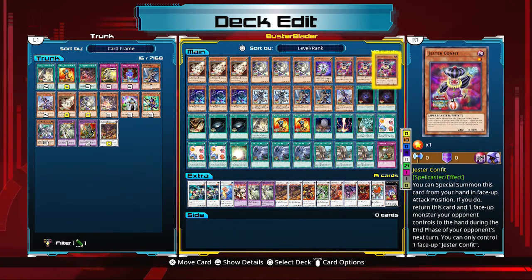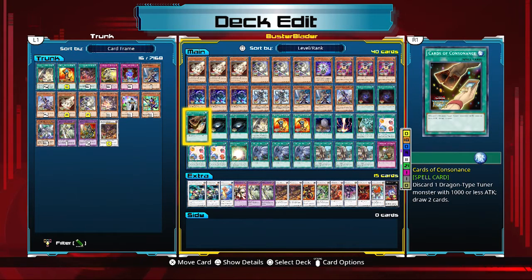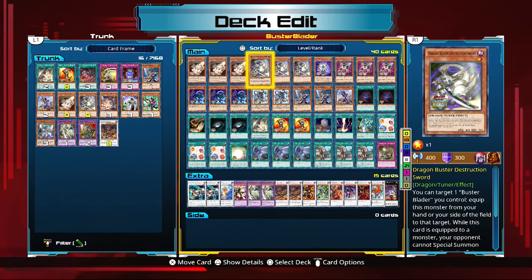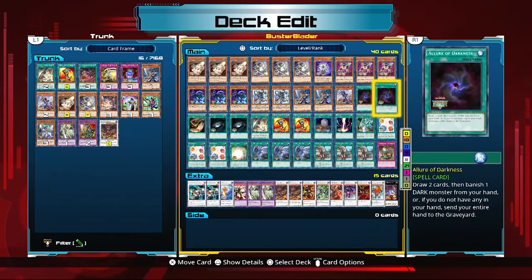Onto the spell cards — we have two Allure of Darkness to banish your dark monsters. Main targets are Jester Confit and King Kabiyo; if you have to, you can banish Dragon Buster but ideally you want those other targets. Then we have one copy of Cards of Consonance. In testing, I found I didn't want to discard my combo cards — they need to be in hand to be most useful. I used to run more Dragon Tuners and more Cards of Consonance, but it slowed the deck down, so one copy is enough.